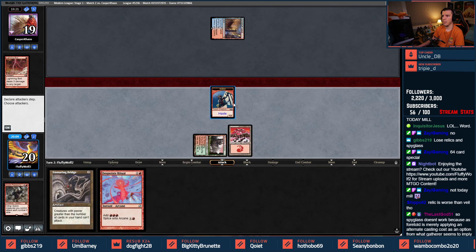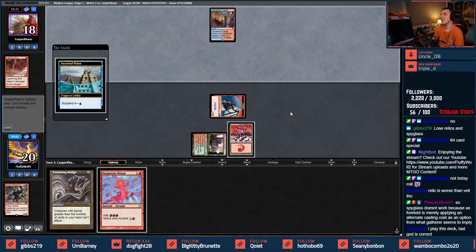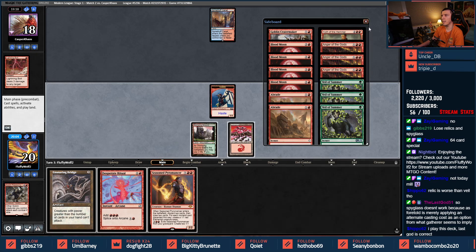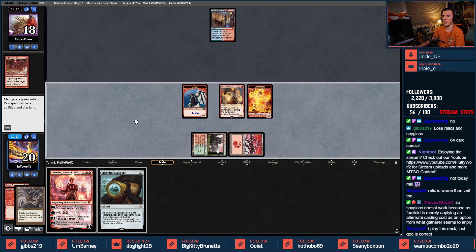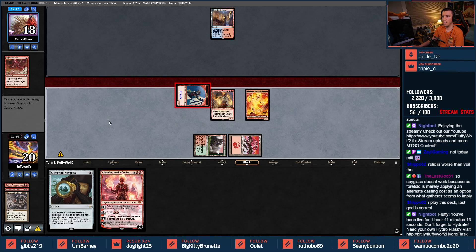Apparently my opponent just kept a one-lander though. In for one, pass turn. Ritual — Seasoned Pyromancer, get rid of the Bridge — in for damage, pass turn. We got cards! They're gonna draw some cards soon.